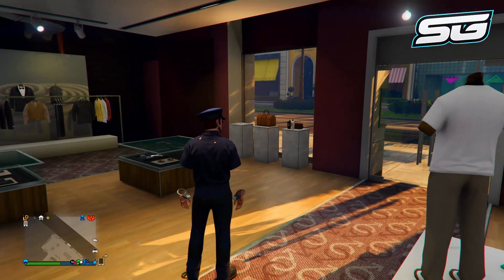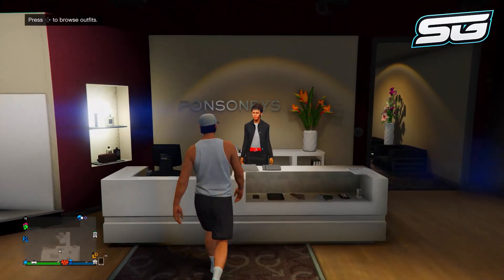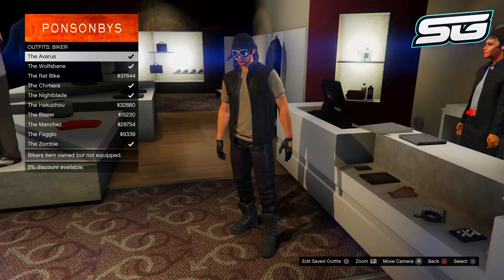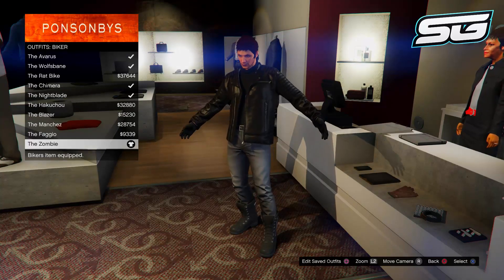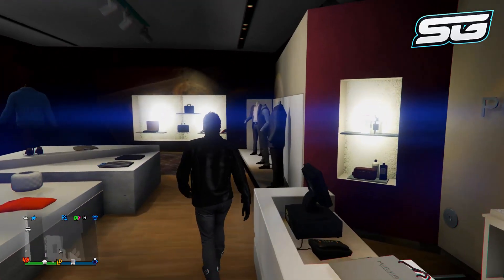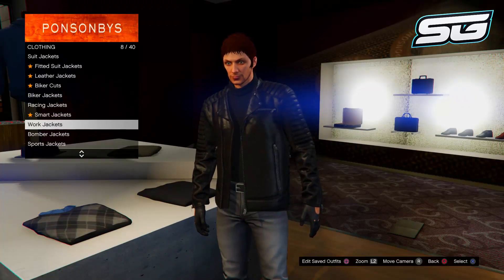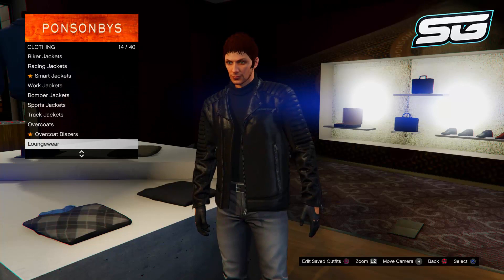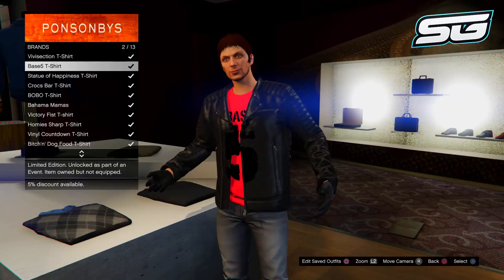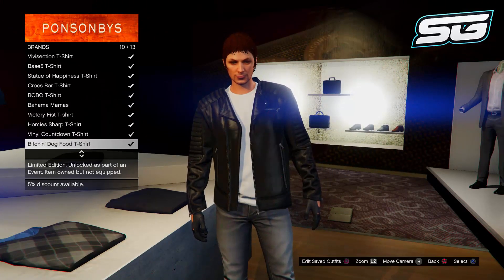The third glitch is a logo or graphics glitch. Go to the outfit section, scroll down to biker suits, and put on the zombie outfit. Then head to the top section — go to t-shirts or special tops, it's entirely up to you. When you hover over any t-shirt that has graphics on it, you'll notice it glitches and also appears on the jacket. I really like to use the t-shirt called Vinyl Countdown, as it appears on the jacket and looks pretty cool.